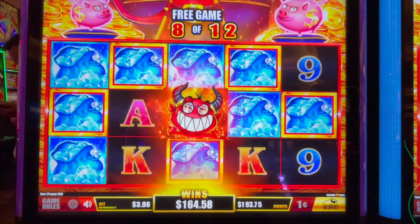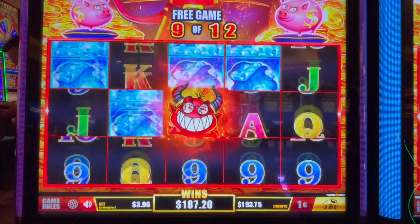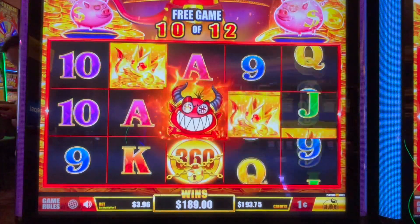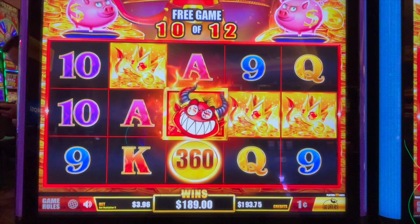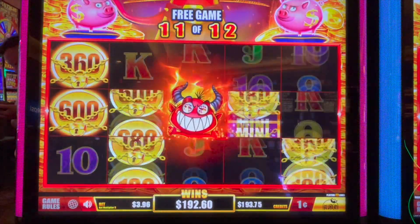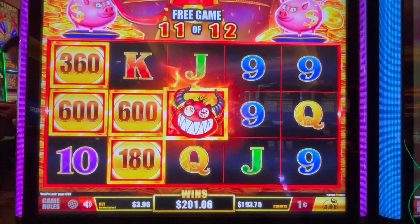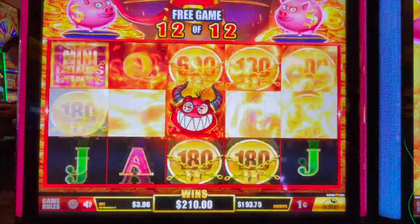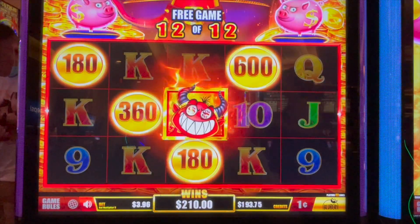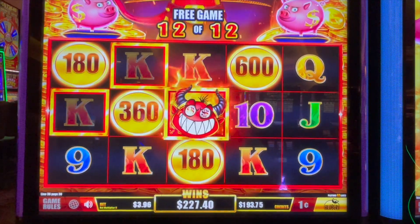Is he going to give us more? No. Four games to go. Come on, get mad! He's mad, he's mad — let's see if he pulls an upgrade on us. He didn't. All right, one more game. Come on — upgrade us — he did not. Ready for this? It has a cool coin show as well. That was our last game: $227.40.